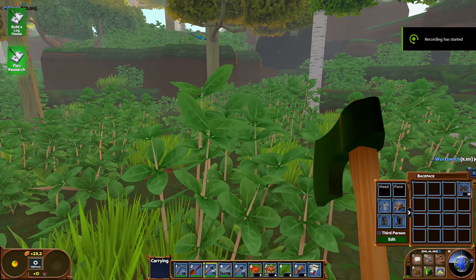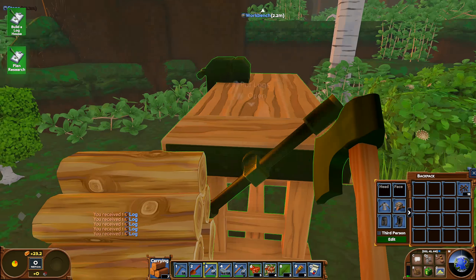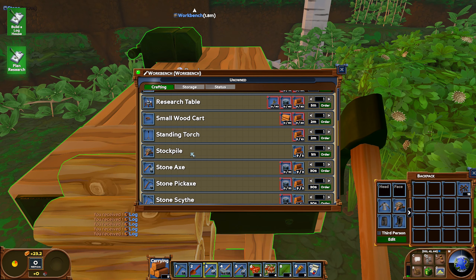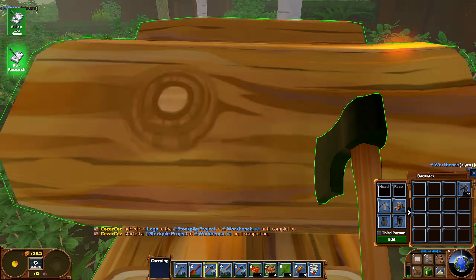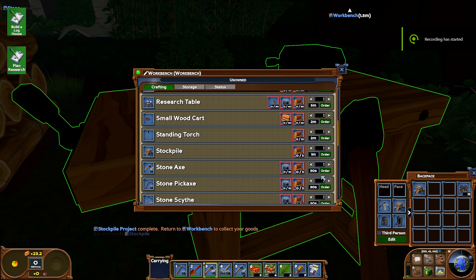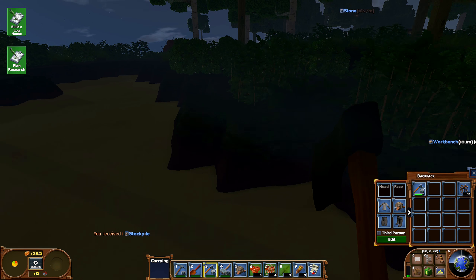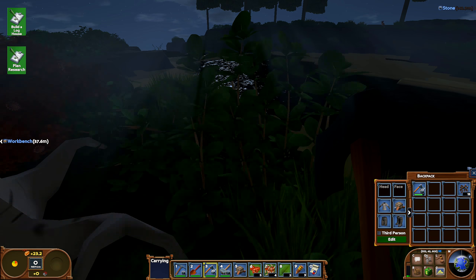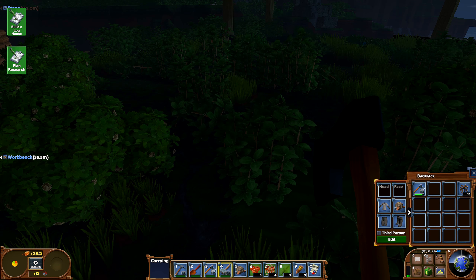Hey guys, back again. Let's build the house. The basics is starting with this stockpile — we're gonna need this, it's essential for moving faster and everything. It's done, so we have the stockpile. Let's go find a place where we'd like to build a house. I like this area around the water, so I'm gonna place this stockpile here.